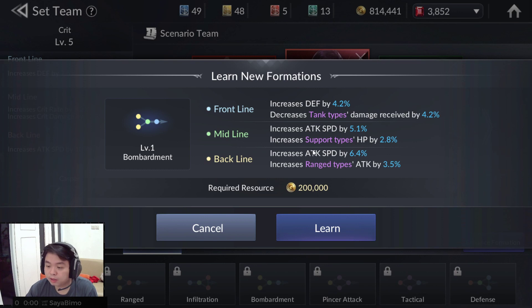This is Bombardment. You can buy this good formation for 200,000 gold. It's very nice if you want 1 healer and 2 range on the backline — for example, 1 defense tanker, 1 healer, and 2 range type heroes on the backline. It increases range type attack by 3.5%. Range type heroes are something like Claire, Yonhei, or Cosette.